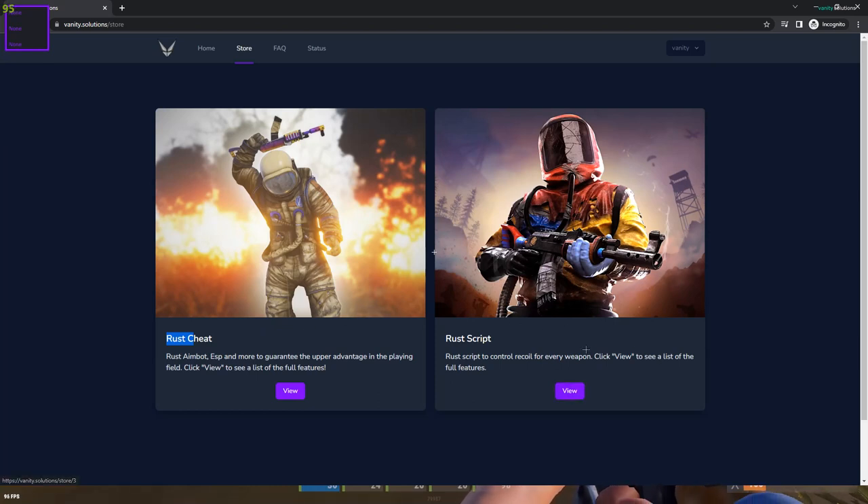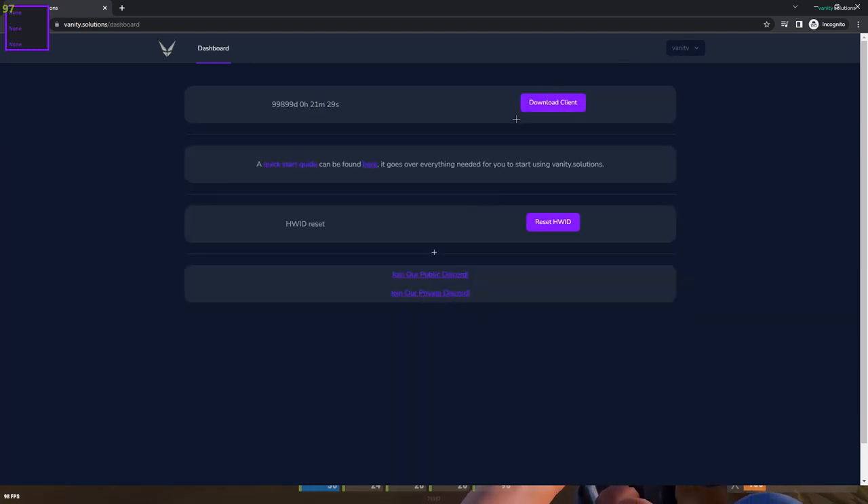You can buy with Cash App or Amazon Pay. With Amazon Pay it's just like buying anything on Amazon — it uses your Amazon account payment methods. Once you purchase, you can go to your dashboard and you'll have the option to download the client or reset your hardware ID.